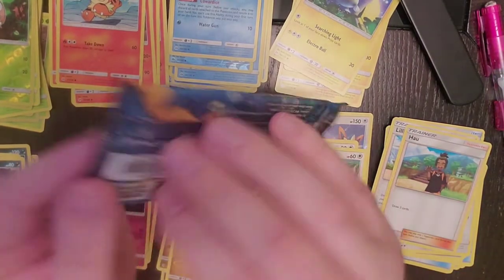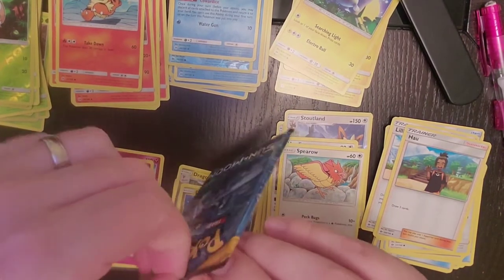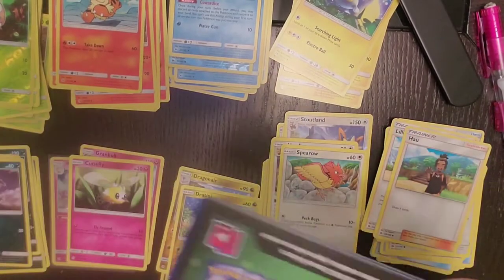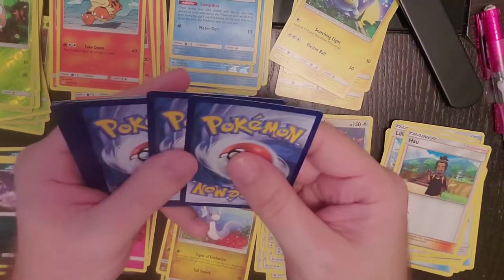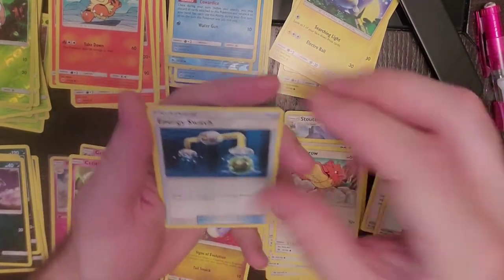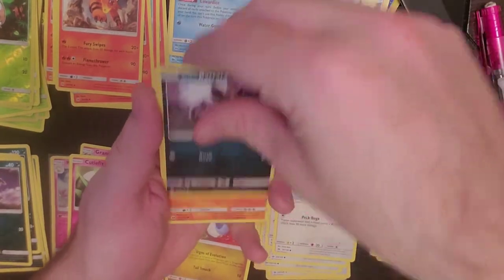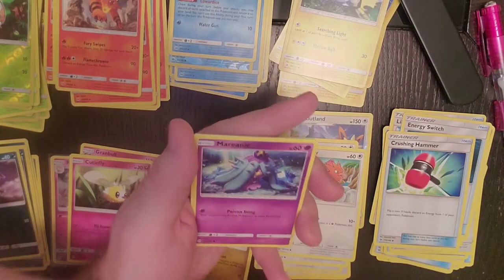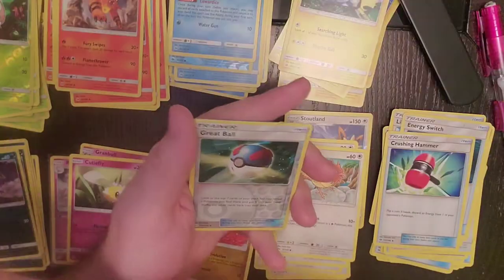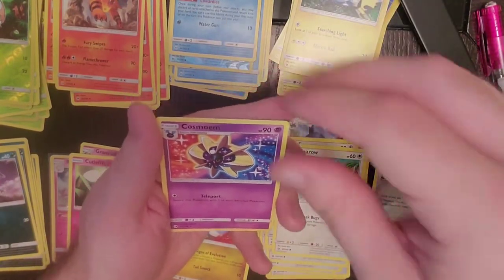Okay. One, two, three, and four. Leaf Energy, Energy Switch, Torquette, Crushing Hammer, Chinchow, Alolan Rattata, Roggenrola — love the shiny Roggenrola by the way — Marini, Crabrawler, Reverse Holo is a Great Ball, and our regular rare is Cosmoem.